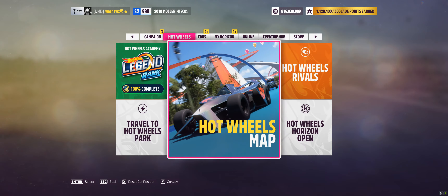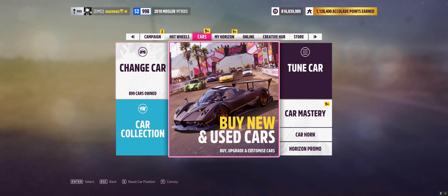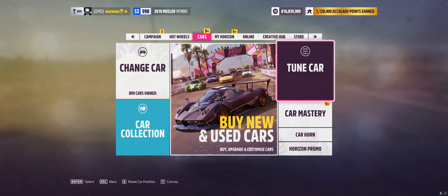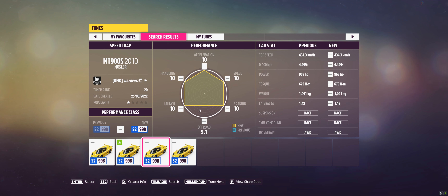So now you've seen that it'll do it. The car I was using was the 2010 Mosler MT900S, as I said. Let's see if the tune changed again — there we go. The tune share code is 1-2-5-7-7-3-1-7-9.